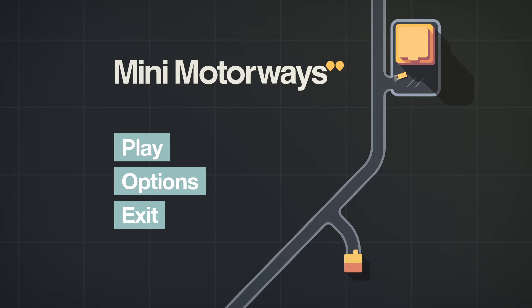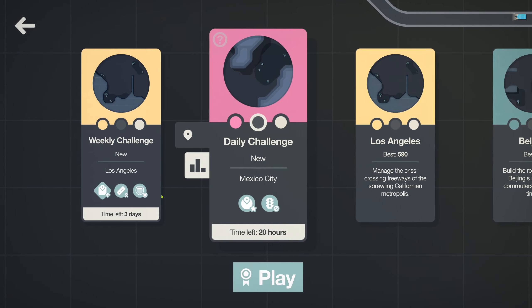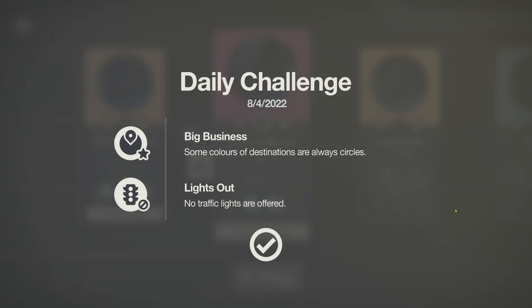Hello and welcome to the Mini Motorways Daily Challenge for August the 4th, 2022. Looks like it's going to be Mexico City. Big business. Some colors of destinations are always circles. No traffic lights are offered.